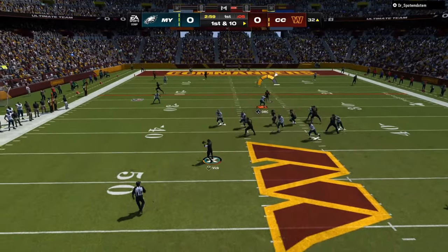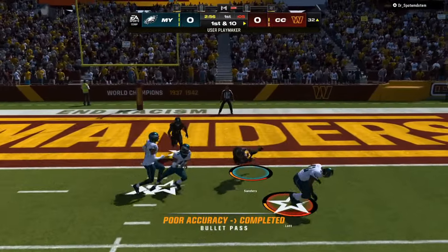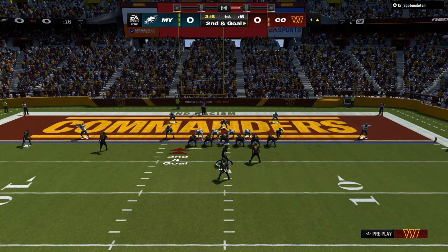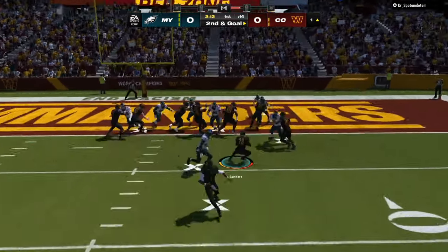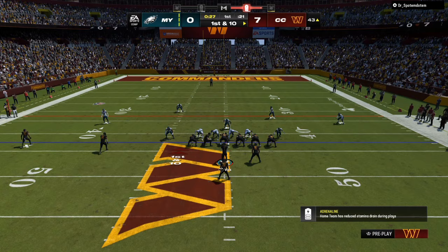The user is responsible for all the middle of the field, where you can see me throwing a dot with the playmaker. Something as simple as a curl route on the left side, a flat on the left side, a flat on the right side, and the running back on a check-and-release going up the middle — that right there will put the user in a bind.